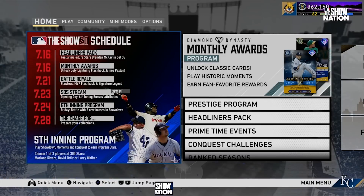We got some big Diamond Dynasty news today. It's going to be about the Chase for collections — you guys can see the schedule right here. We just got the Headliners pack today. We got the monthly rewards, a new BR reward, MVP Flashback, and Signature Legend dropping on July 21st. SDS stream on July 23rd with the Six Inning Bosses, and the Six Inning program drops with three new bosses and Showdown.